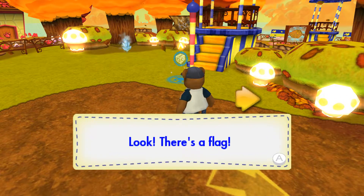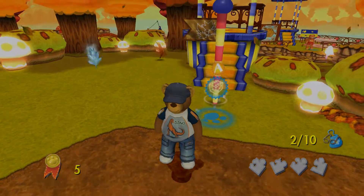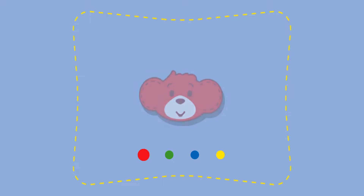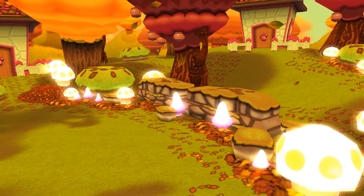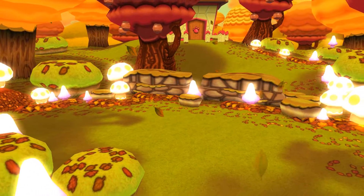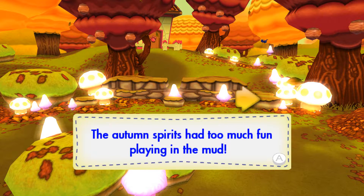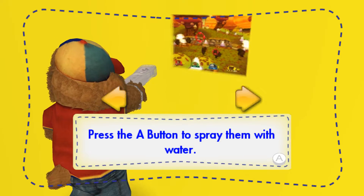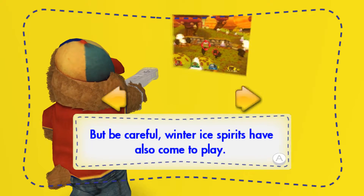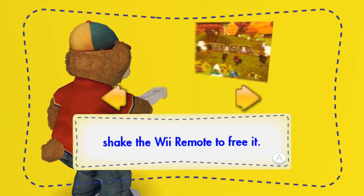Look, there's a flag. That means there's a game to play. The autumn spirits had too much fun playing in the mud. Now we've got to clean them up. Aim at the spirits with the Wii remote. Press the A button to spray them with water. But be careful. Winter ice spirits have also come to play. If you touch one, it will freeze the water. When your cursor is frozen, shake the Wii remote to free it.